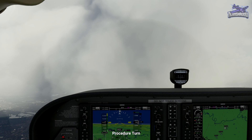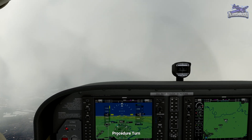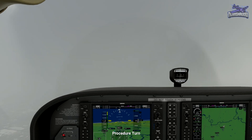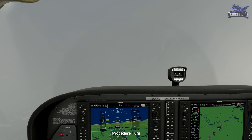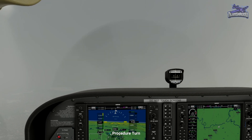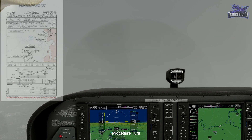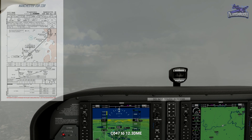Procedure turns are a defined way to reverse your direction, intercepting the reciprocal course. For example, you could track course 360, make a procedure turn, and then follow course 180. They involve turning off your outbound course for one minute before turning around and re-intercepting your inbound course. This approach has a procedure turn where we leave our outbound of 047, turn left to track 002 for one minute, before turning right to track 182 to intercept our approach inbound of 227. The one-minute time starts after completing your first turn.